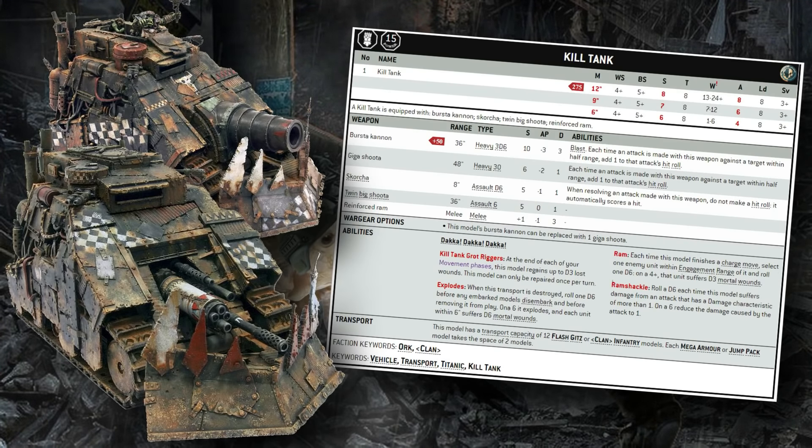The Ramshackle rule further impacts survivability. While it sounds like a detriment, it actually makes you harder to kill: 1-in-6 attacks against you deal 1 damage instead of whatever the attack rolled. That's awesome against fusion weapons and high-volume multi-damage shooting. Combined with its high toughness, enormous wound count, and sub-faction stacking abilities, it's just obnoxious to try to kill this thing.